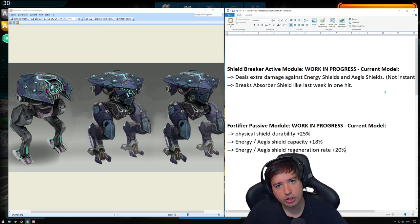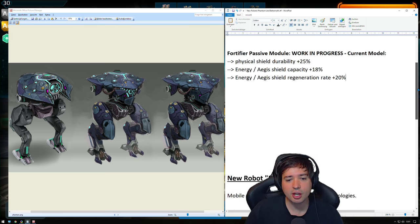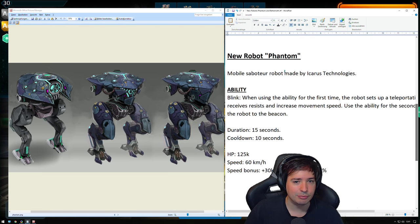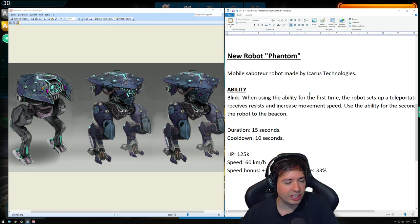So those are the changes for the modules that will be tested on the upcoming test server. Let's come to the first robot — it's called the Phantom. The description would be somewhere around this: a mobile saboteur robot made by Aegis technology.